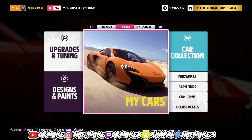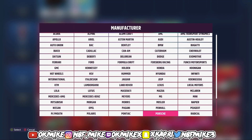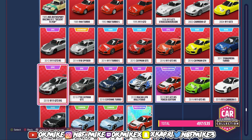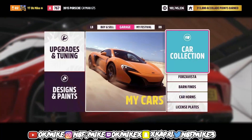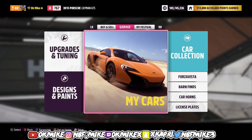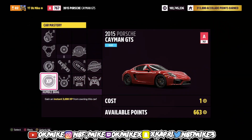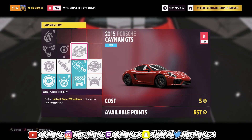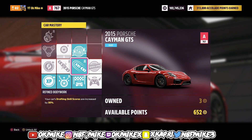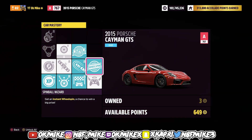The first thing you want to do is go to your car collection, jump to manufacturer, and go to Porsche. The car you're looking for is the 2015 Cayman GTS. What you want to do is purchase it, then go to Upgrade and Tuning, go to Car Mastery, and take the route I'm taking — it only takes 11 skill points to get a super wheel spin and a regular wheel spin.